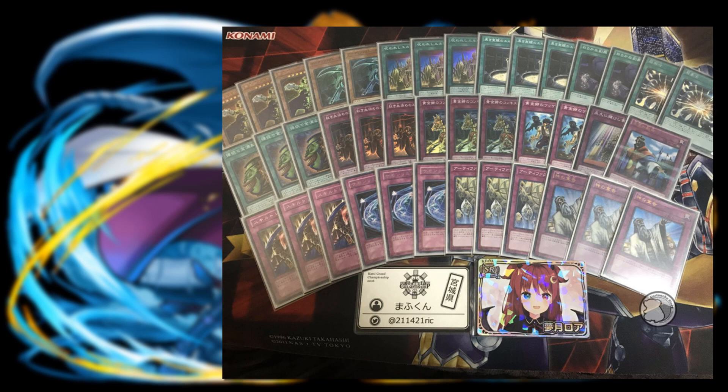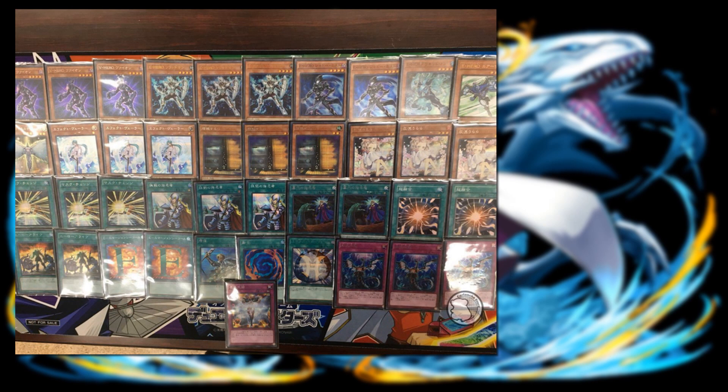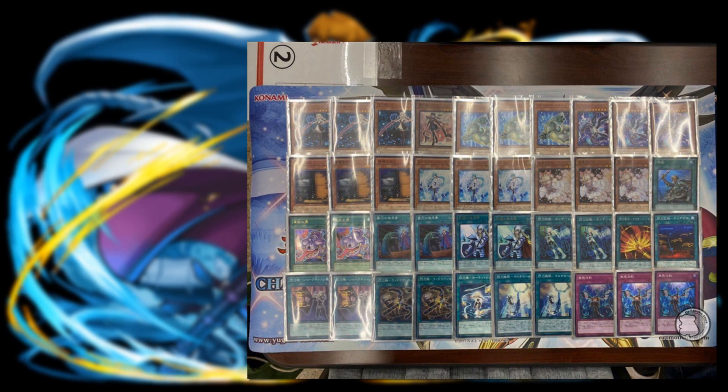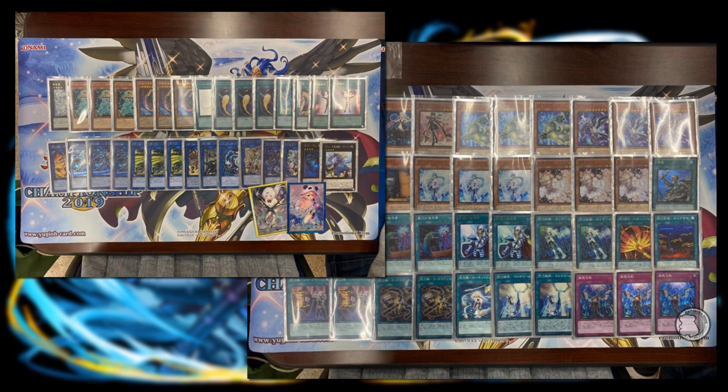The pure Eldlich build rather than the Vampire Sucker or Zombie World build seems to be the direction in the OCG. Artifacts are showing up as well. Heroes are also present but the biggest change is Malicious at two — no Vision Heroes. Cross-out Designator is still a crucial card there. Sky Striker is the last list shown — also main decking Format Skipper and Parallel Exceed. Parallel Exceed releases in Eternity Code around mid-May, definitely looking forward to that card. That's it — thanks for watching, feel free to leave a comment or like if you enjoyed.